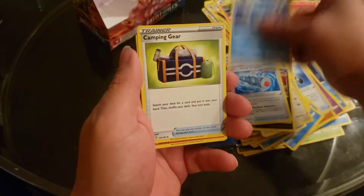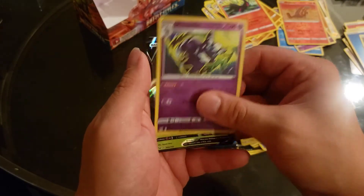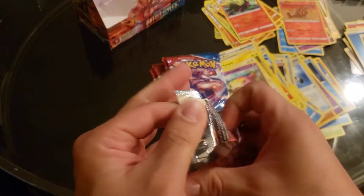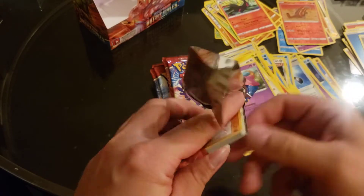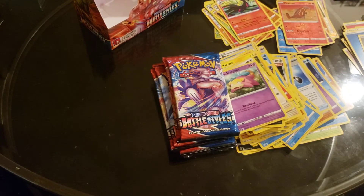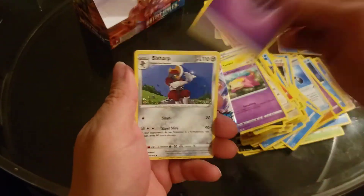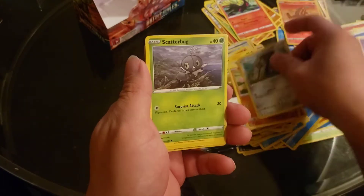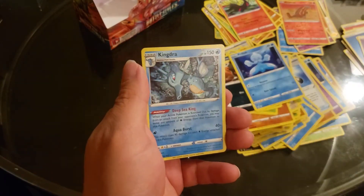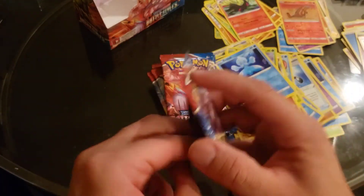Metal. I want a Houndour, and that reverse holo slot too — that'll definitely go in my... Oh, look at me, I'll keep it. And a Kricketune, a Kricketune. Hitmontop, Houndour, Frillish, Gligar. Oh look at this Kingdra — I'll keep the Kingdra. Yeah, I'll keep it, why not, it's a nice looking card.